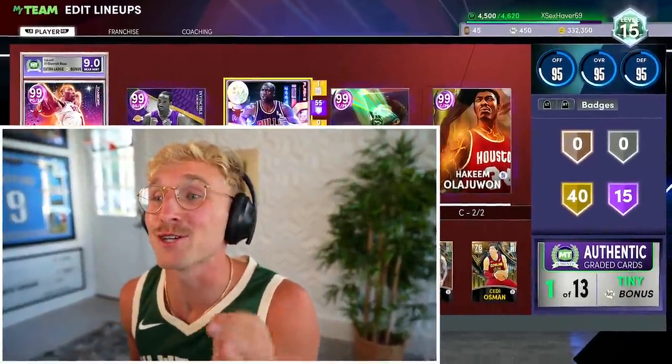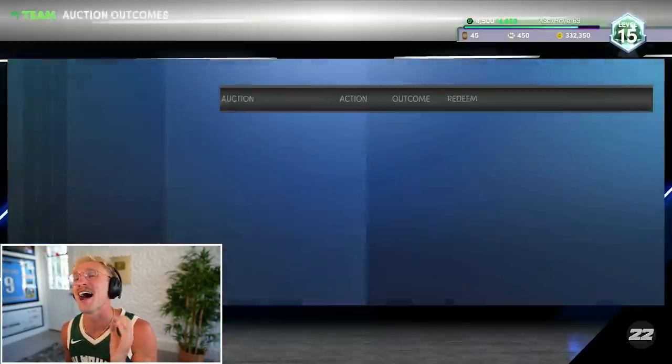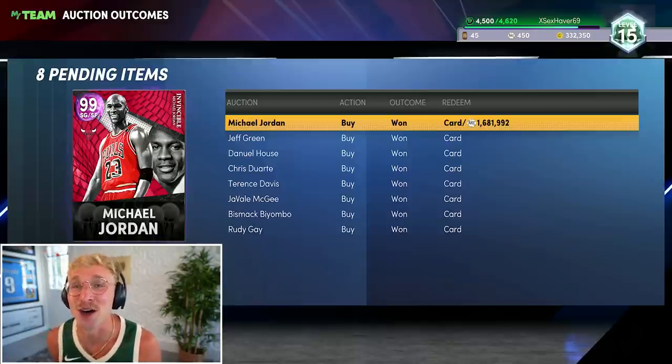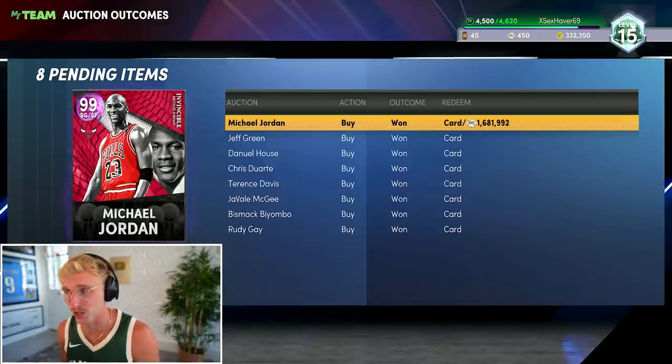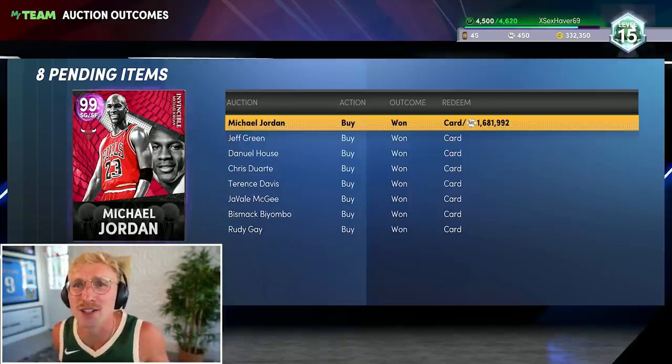Additionally, Michael Jordan is not supposed to be Galaxy Opal. So if we go on over to our auction outcomes — look at that beauty! I did have to go out and literally buy MT to get this Michael Jordan. Weird story: I bid on a Michael Jordan and got outbid by some guy who placed 2 million MT on him. So I placed 2.5 million MT on the next one and got him for 900K. I don't know what happened, but I'm going to get a bunch of MT back and Invincible Michael Jordan.